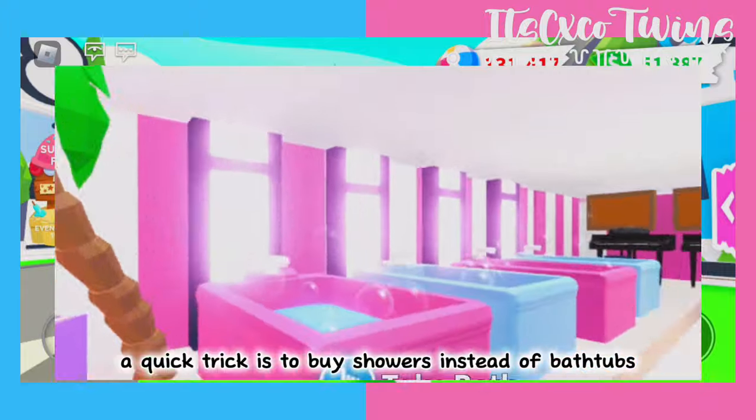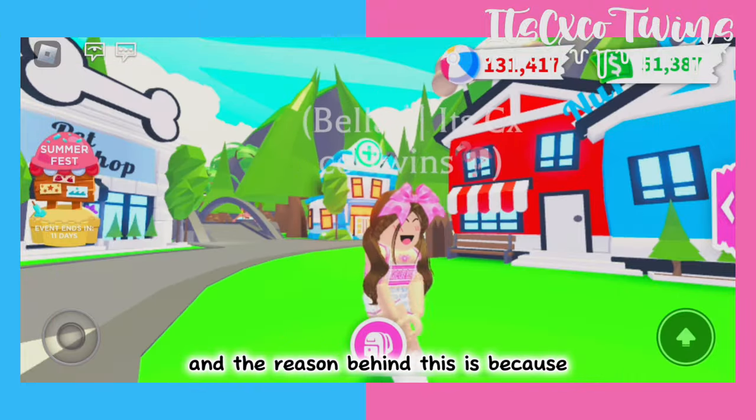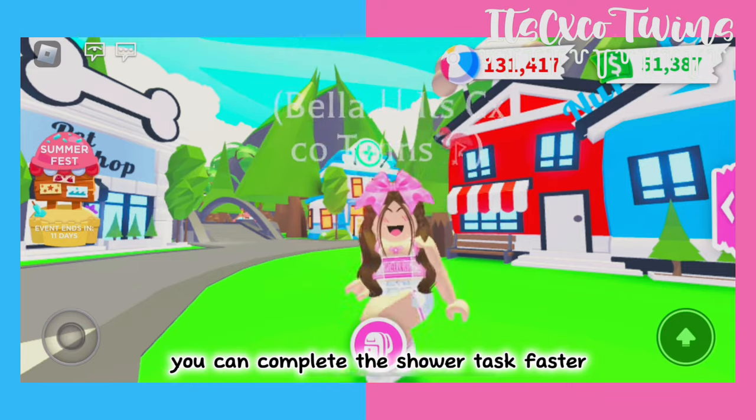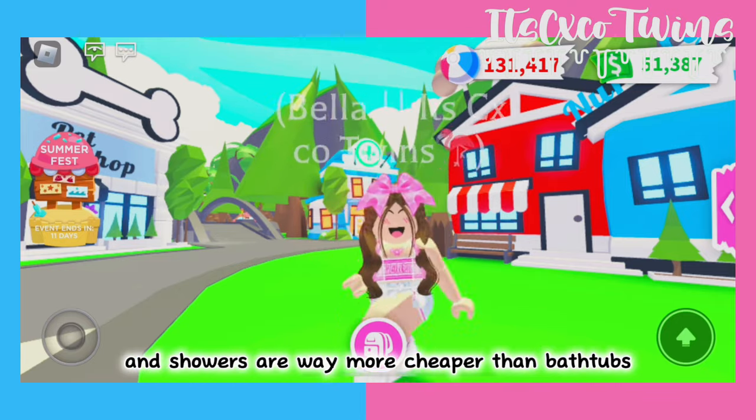A quick trick is to buy showers instead of bathtubs. The reason behind this is because you can complete the shower task faster, and showers are way more cheaper than bathtubs.